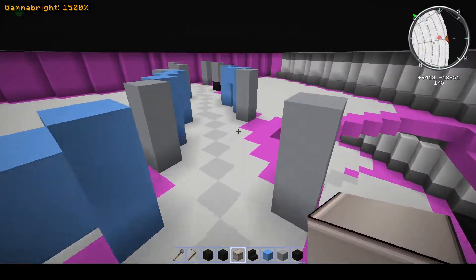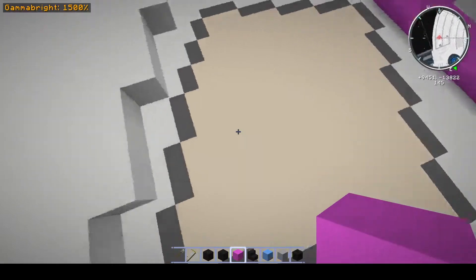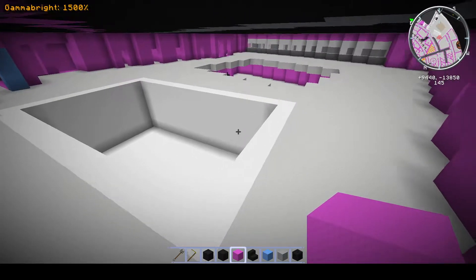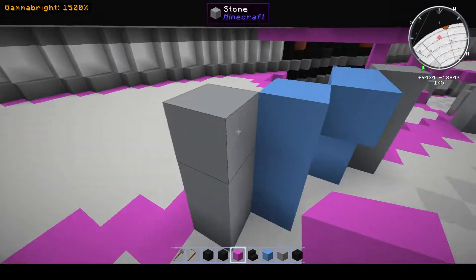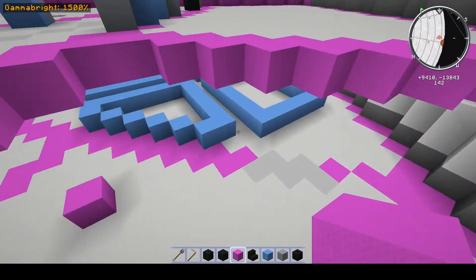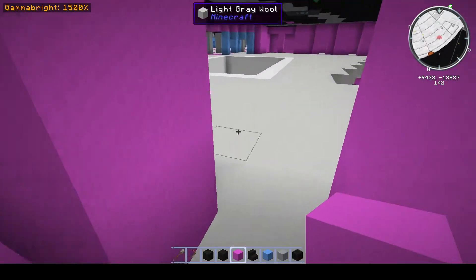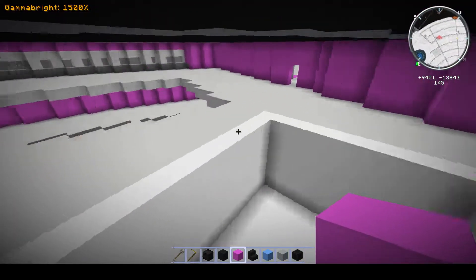Coming back through here into the aft section we have the gymnasium — a little basketball court for really short games. There's a little swimming pool here. Space is an issue; I could probably extend this room out way more because I have the room, but when I get down to this deck I run into problems with where to put parts of the RCS thrusters. I'm considering extending it out to make a much larger court and a larger swimming pool, but I'll probably leave this as is.